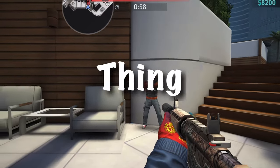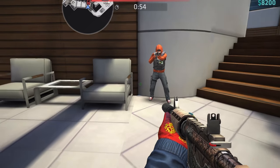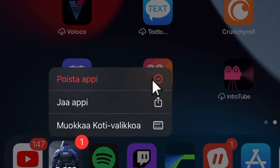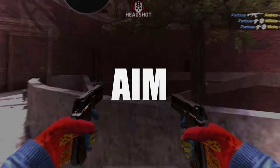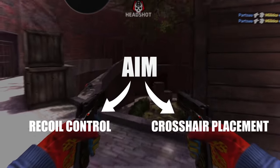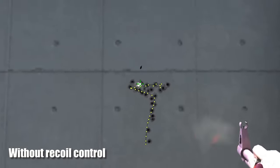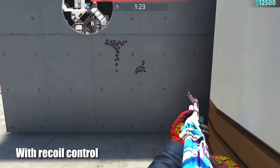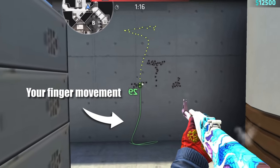So, aiming — you know, the thing that gives you kills. How do you improve it? The two most important things in aiming are recoil control and crosshair placement. To put it simply, recoil is the thing that makes your gun go up in the sky, and recoil control means that you're controlling this upward momentum. When the gun's recoil goes up, you go down left — like so.